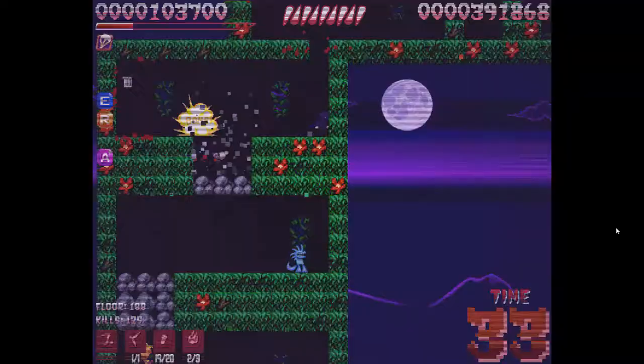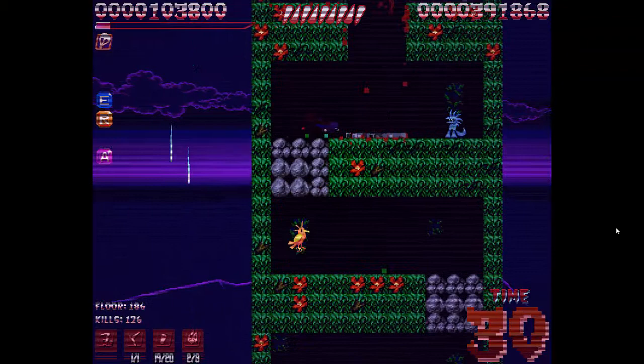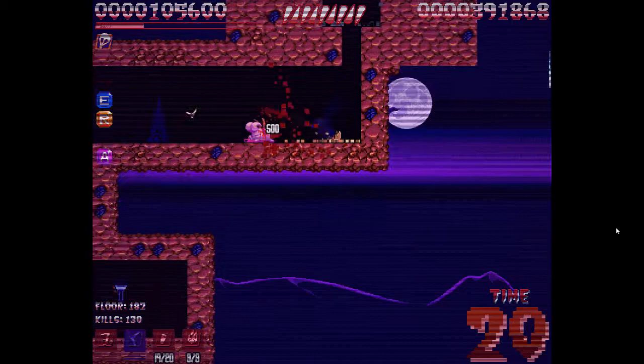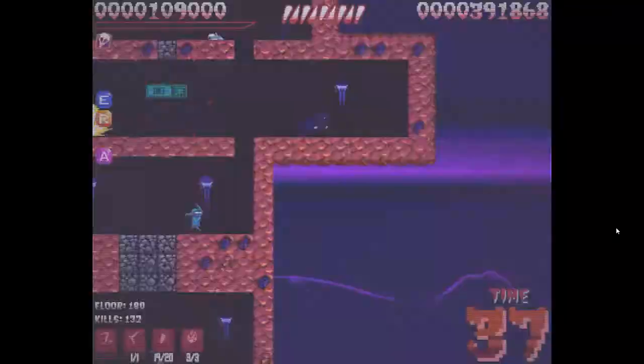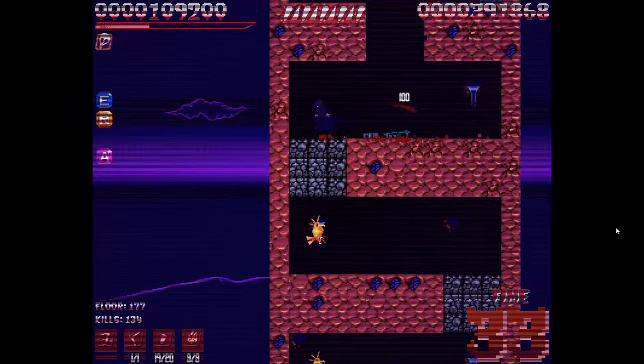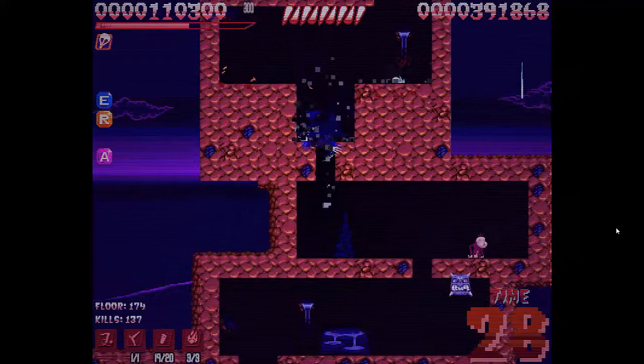Those fish are annoying - you want to be careful around them. Dropping down makes everything easier. The pigs run fast, but if you jump up to just above their height, they stop. You want to try and avoid them - jump above them. The boomerang homes to wherever you are, so if you want to hit something higher up, you jump.